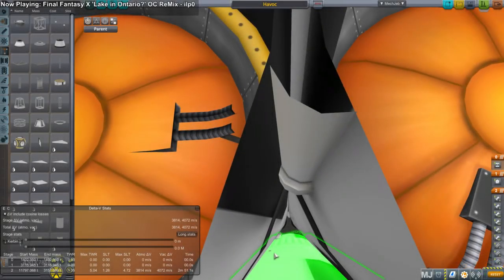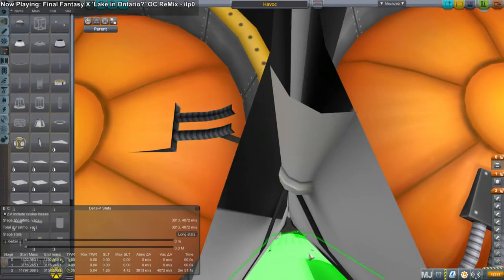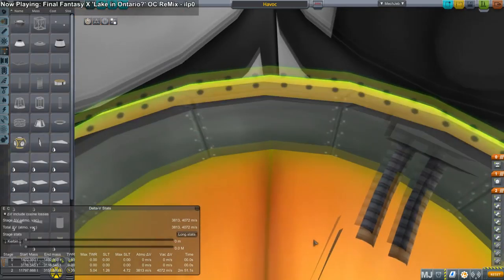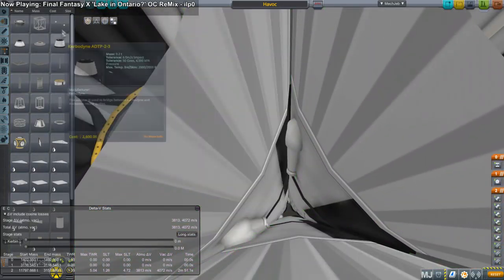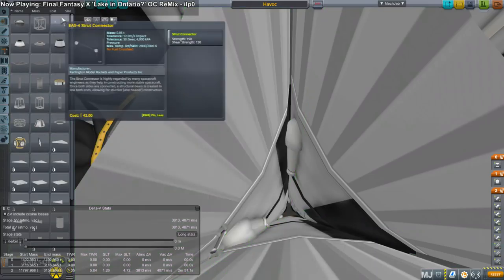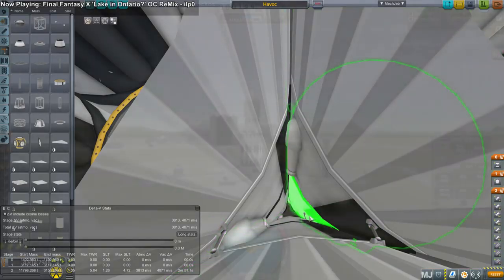Obviously I needed more struts, which I proceeded to do. The delicate strut work — lots and lots of struts. But it was more taxing on my computer than it was in terms of designing it in the VAB. It's going to take a lot more time to launch this than it did to actually design it. And going with my basic theory that big rockets are fairly easy to make.